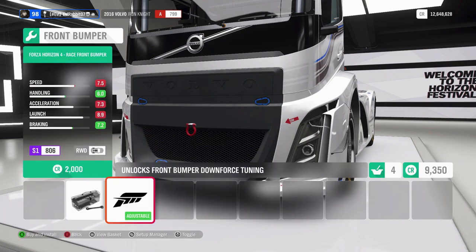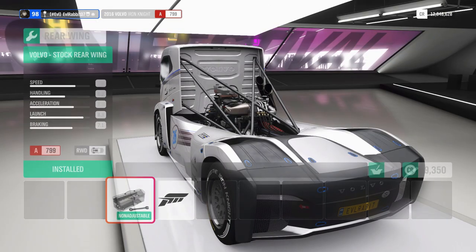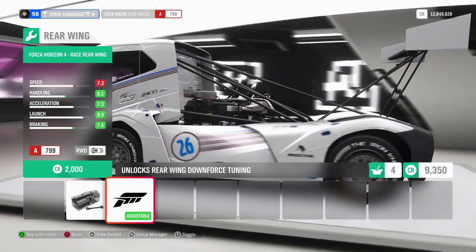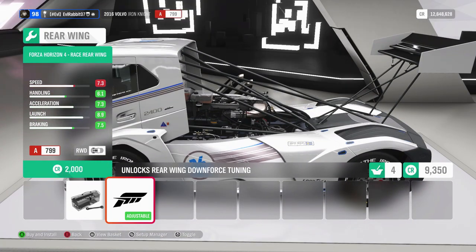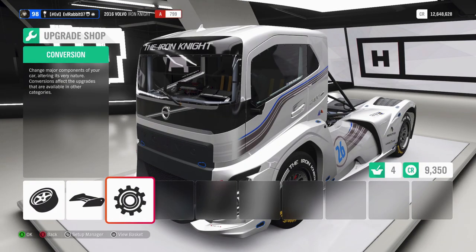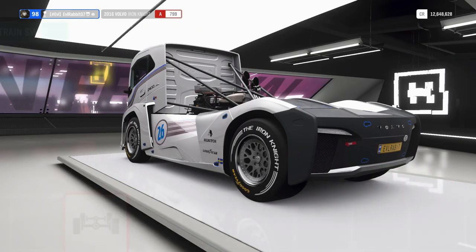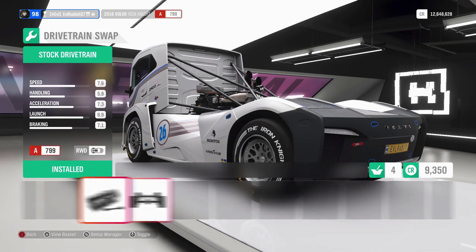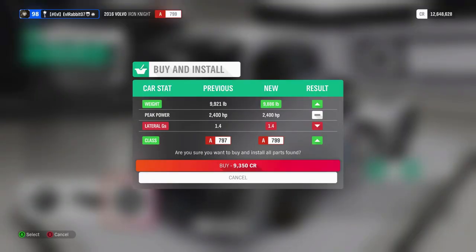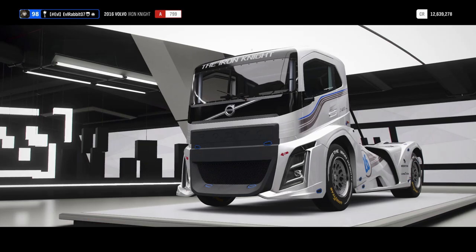We can add some canards for downforce and we can add a giant wing for rear downforce. We're gonna go with auto wing for right now and just get this thing tuned up and see. Because it is rear wheel drive we are gonna leave it rear wheel drive, so we're just gonna tune the suspension, brakes, diff and see how this thing goes. We're just gonna see if we can't get it sideways.